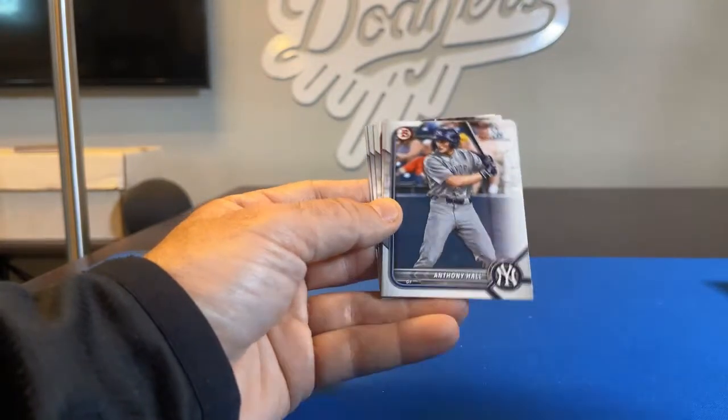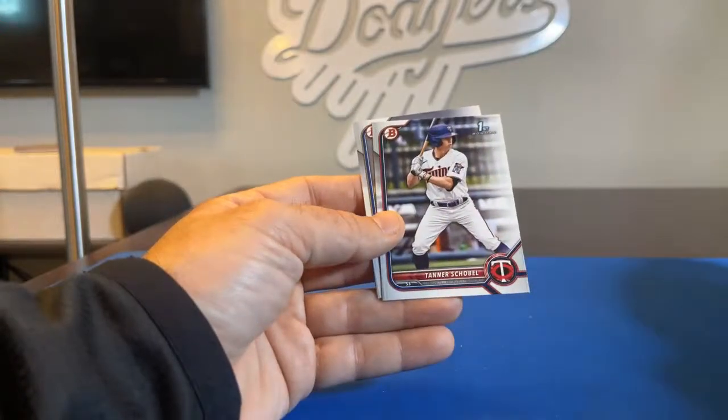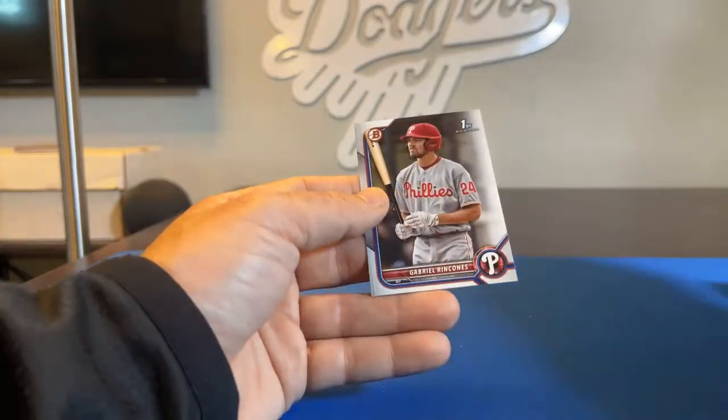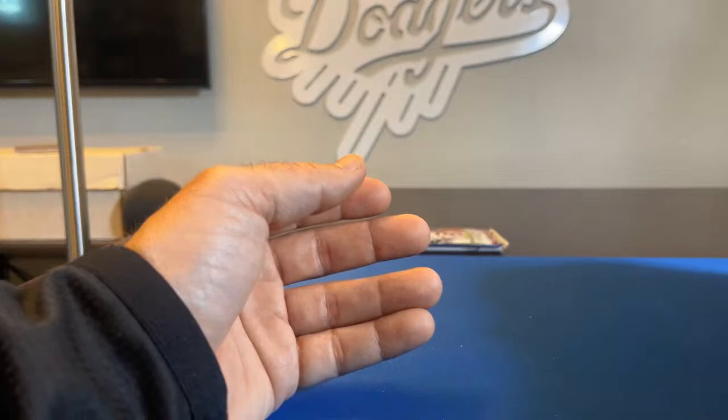Back to paper. Anthony Hall, First Bowman. Adele Amador. First Bowman of Tanner Scobell. Daniel Vasquez. And a First Bowman Gabriel Rincones.